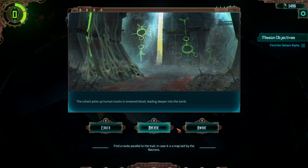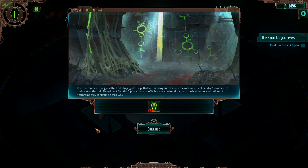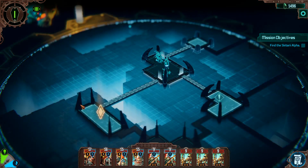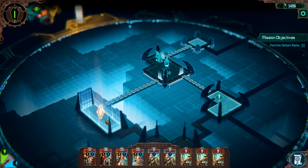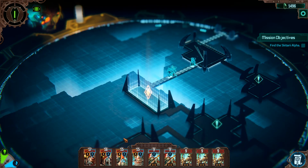I don't think I want to go too bold. Let's see if we can find a secondary route and avoid a trap — it would cause a waking. The cohort moves alongside the trails, staying off the path itself. In doing so, they note the movements of nearby Necron also closing in on the trail. They do not find the alpha at the end of it, but are able to skirt around the highest concentration of Necrons. It sounds like this was a benefit. I don't know why the awakening is going up — they probably think that blood trail is part of our cohort.